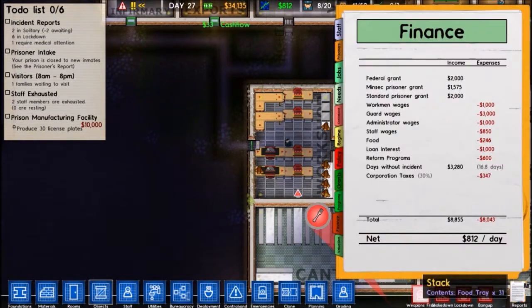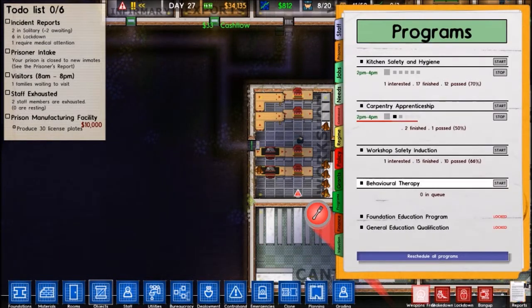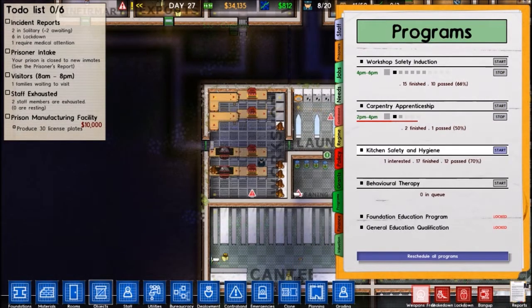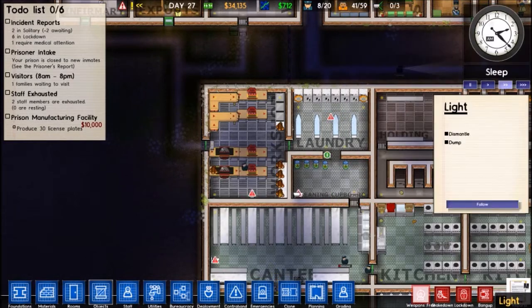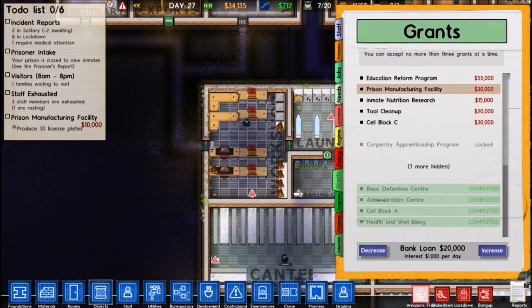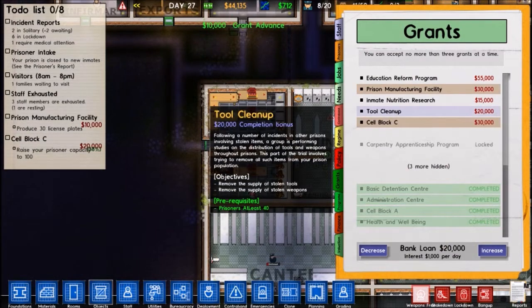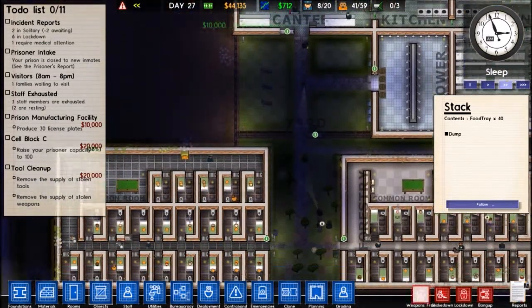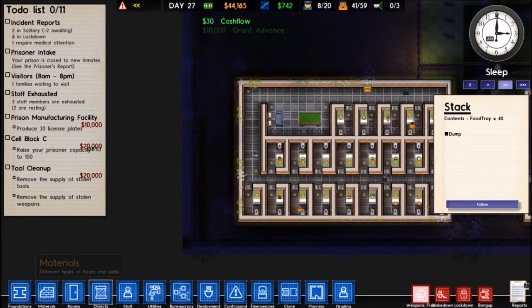Not really necessary to accept another grant right now. Let's check the programs — there's one interest in workshop. So let's stop this one, open up a new class in workshop and a new class in kitchen. And I guess we'll get to cell block C and just open it up to minimum security. So yeah, cell block C and tool cleanup.